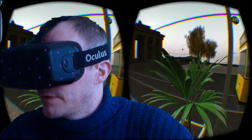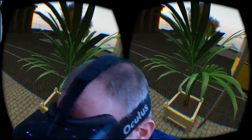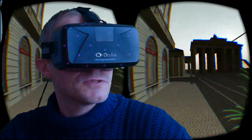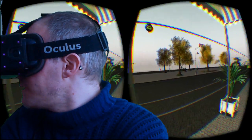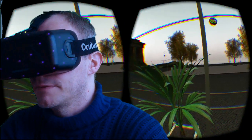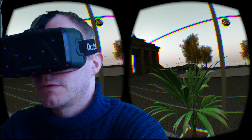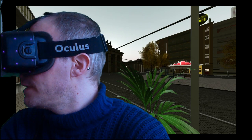The nice thing about the Oculus Rift is that you can look at things in detail. It's a pleasure just looking at this palm tree because it looks more realistic than it would on a normal screen. There is the Brandenburger Tor. As you can see, there are some buildings missing across the street. I will switch to normal view and back to virtual reality view — and there they are again.